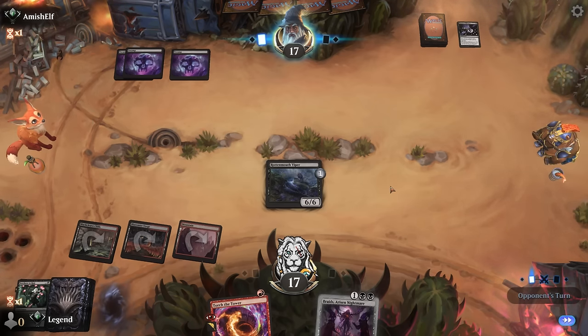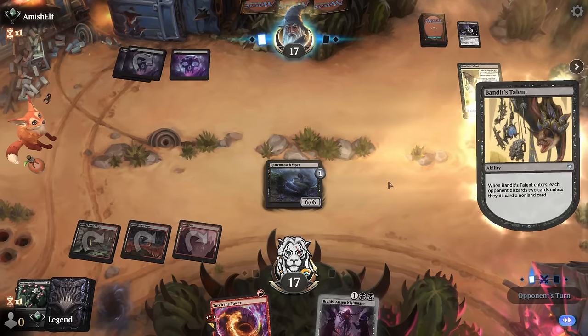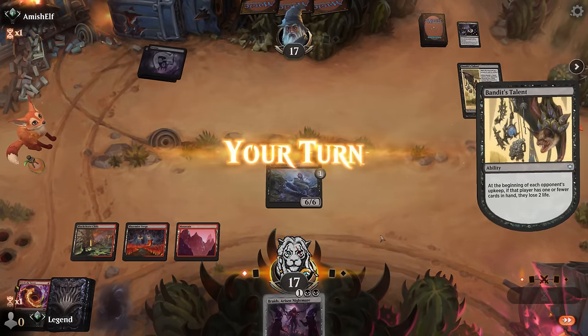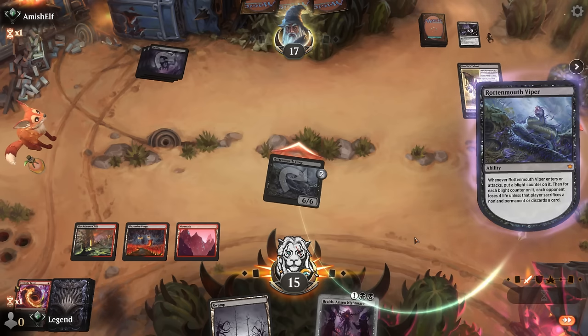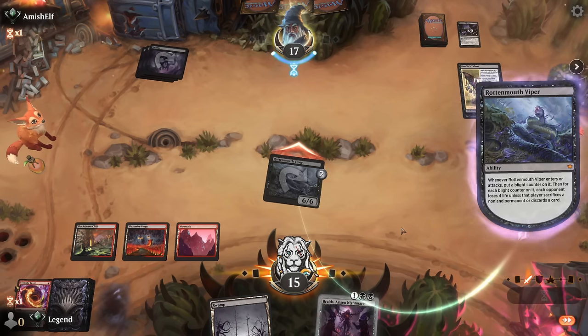Is there a Liliana? If they had it they would have slammed it down by now. It's going to be a Bandit's Talent clearing Torture Tower — that's fine. Level it up. We get to untap with Viper which is what we wanted. Attack, play Braids. May as well empty my hand since they might have more discard effects, although Rottenmouth Viper is doing the discarding right now. Possible they have a Shield Route to try and stabilize, but we'll still get a nice attack in with Viper if that's the case.